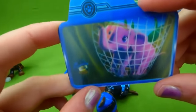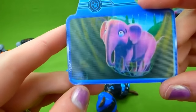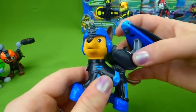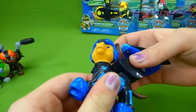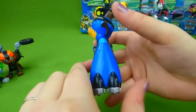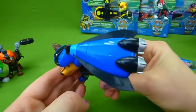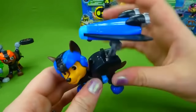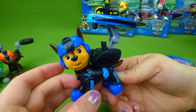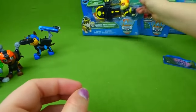Now it's time to open up Chase — I love Chase's pup pack, it's so cool. Here is Chase's mission card, and it looks like he's going to be saving an elephant on his secret mission. Here is Chase — he's got a blue and black outfit and his pup pack. You push this down, then push in the wings like that, then push his pup tag and it pops open. He has his glider — let's do it one more time. He's ready for an air rescue.